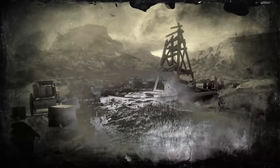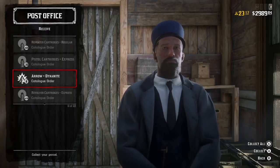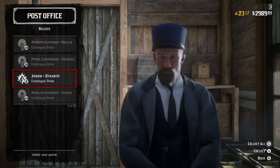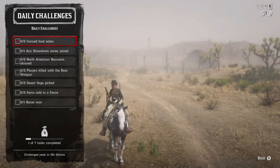Today's daily challenges include picking desert sage and killing raccoons. For anybody who ended up winning spoils of war, it seems like Rockstar is giving us dynamite arrows that you can pick up in the post office. That is a good addition — if you haven't used them yet, they're pretty interesting and very effective. We've got some pretty easy challenges for today.